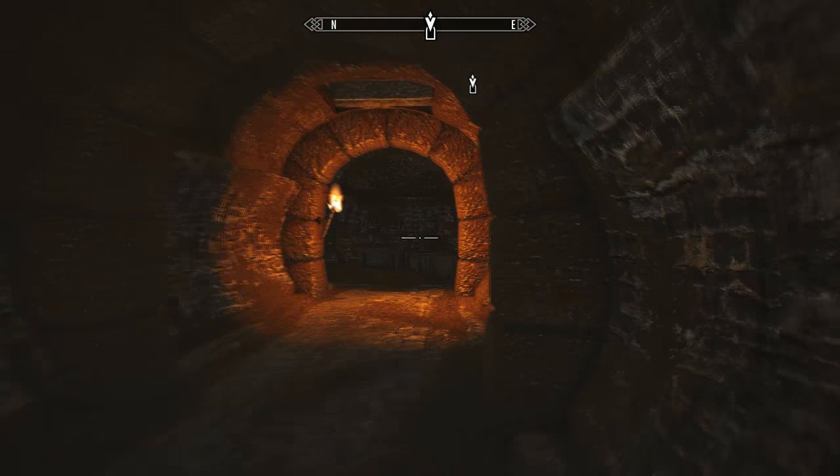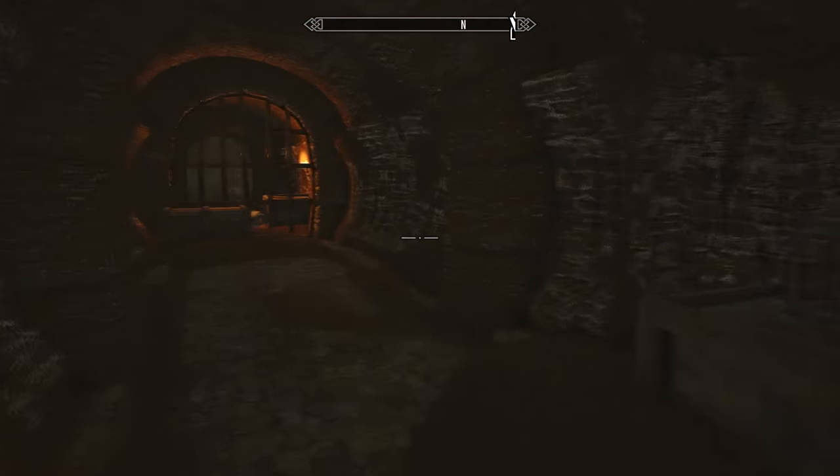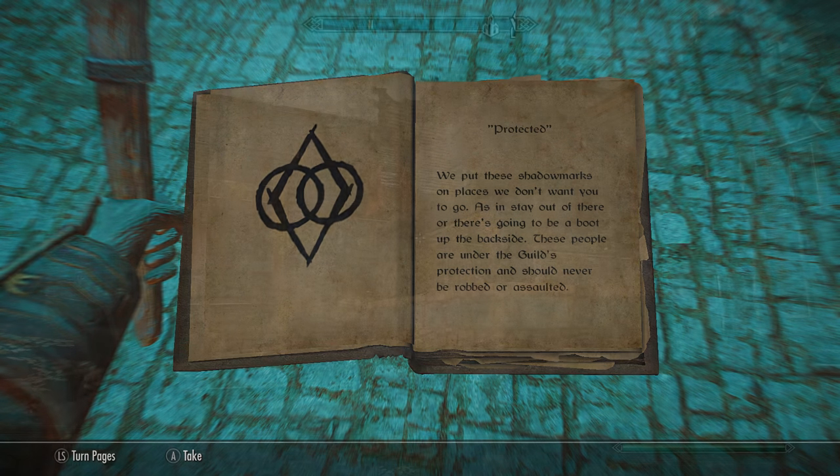For most jails in Skyrim, just look for this shadow mark and it will lead you to an easier way to escape. The next page covers the Protected mark — it's a diamond shape representing the Thieves Guild with two interlocked rings representing a partnership. We put these shadow marks on places we don't want you to go. These people are under the guild's protection and should never be robbed or assaulted.